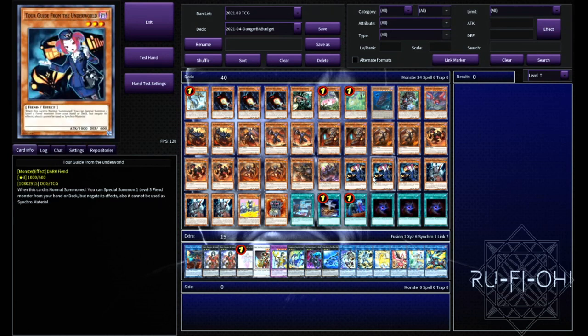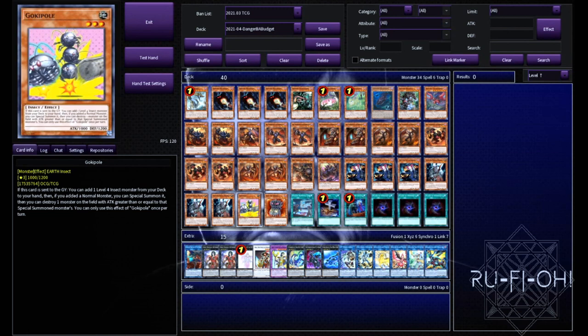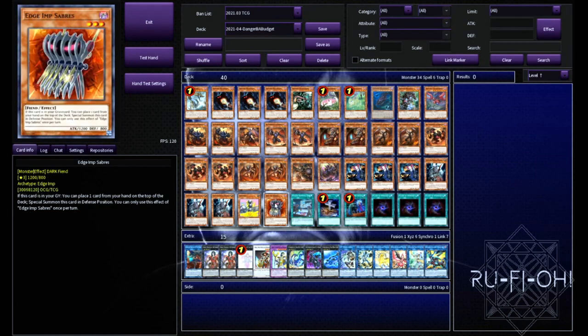We have triple copies of Tour Guide, the honorary Burning Abyss monster. Tour Guide from the Underworld — you absolutely need to play three of it. It's the best normal summon in the deck, hands down. We've managed to keep the number of normal summons we want to use nice and low. Speaking of which, we have triple copies of Fiendish Rhino Warrior. Although you can use this as a normal summon, it's a little bit less desirable, although it can come up. The best option is to be able to summon this off Tour Guide and go from there. Running a single copy of Goki Pole — this is to search on Mothman. It's a level three, so it can easily be sent from the deck, it can be made into rank threes if you need to, and it searches Mothman, which is pretty cool. And we have a single copy of Edge Imp Sabres. Just way too powerful not to be running this in the deck — you absolutely need to run this. The freest extender in the world — you can rig the top of your deck so you know exactly what you're milling.